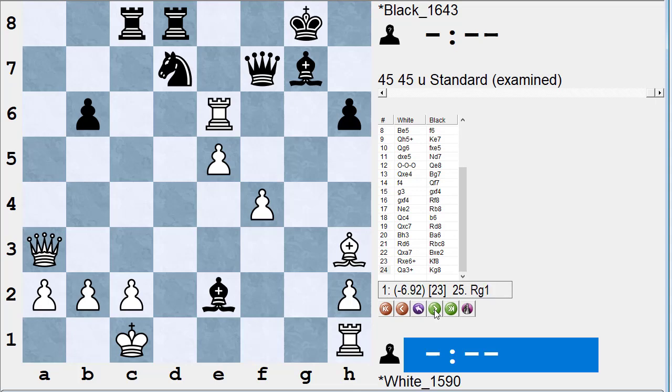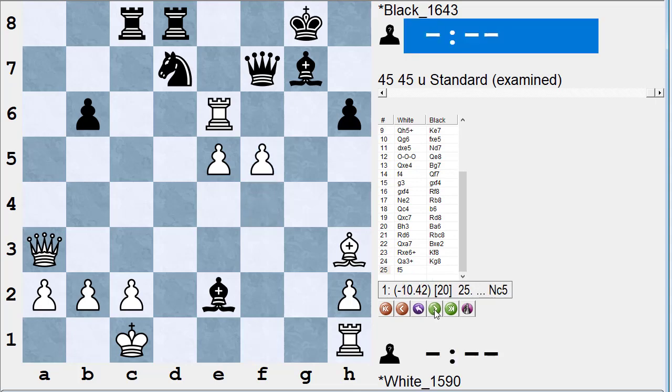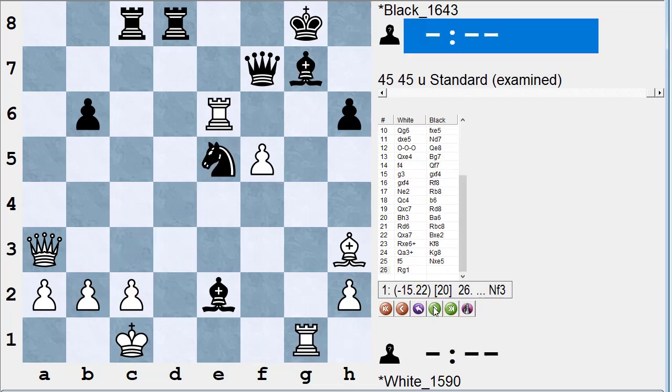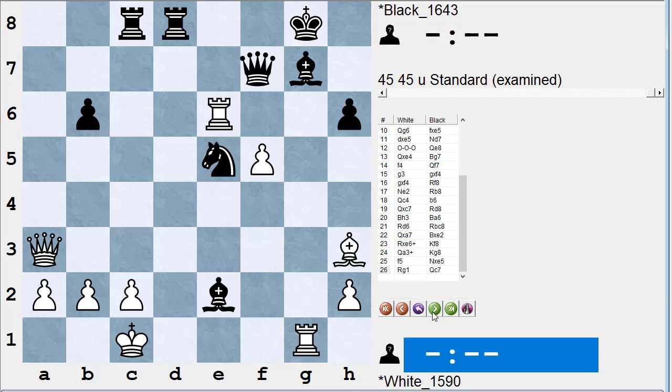Black plays king to g8. White plays f5. Black can just take this pawn or find other good moves. Stockfish says the best move is knight c5, hitting the rook. Black says he'll take the pawn — plenty good enough. He can play knight d3 check, taking advantage of a pin with a double attack on the b2 pawn. White finally gets the rook in the game with rook g1, pinning the bishop. Black plays queen c7, threatening mate on c2.